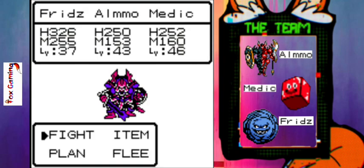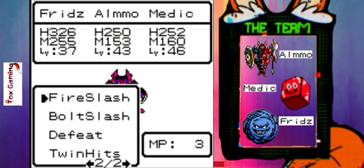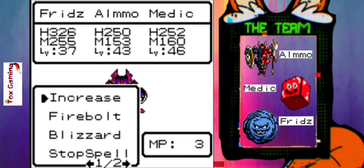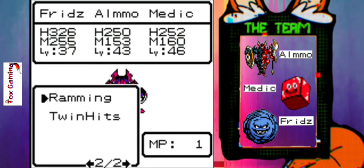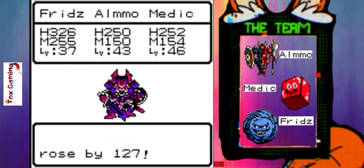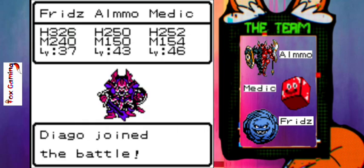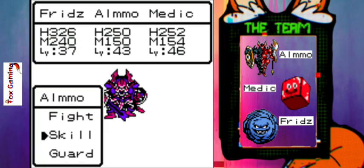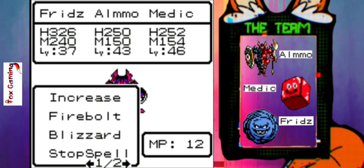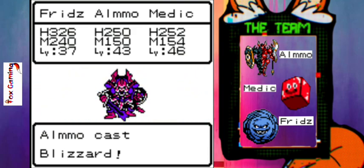Let's get some revenge on this guy — this time it should go a heck of a lot smoother. Let's get this piece of treasure from him. Frids, let's have you use Explodent. Almo, I'm going to use Increase. Medic, use Twin Hits on Almo. And then there's a Diego again — use Blizzard. We'll just use another Increase; it doesn't hurt to have some extra defense.